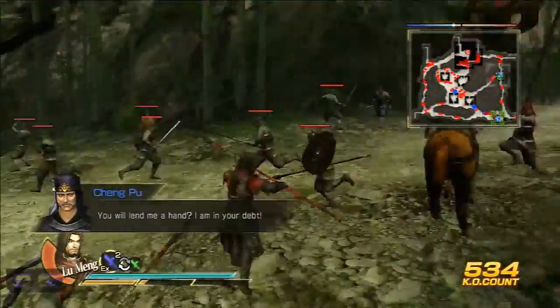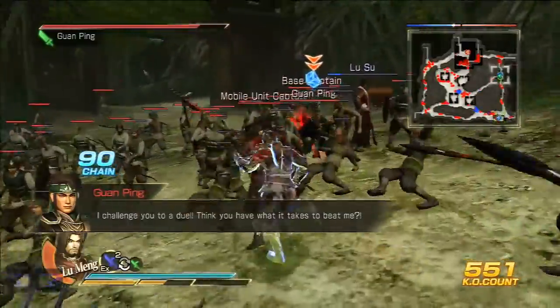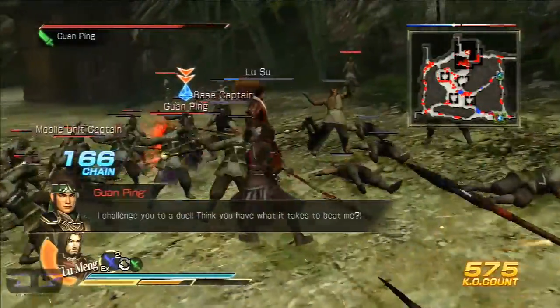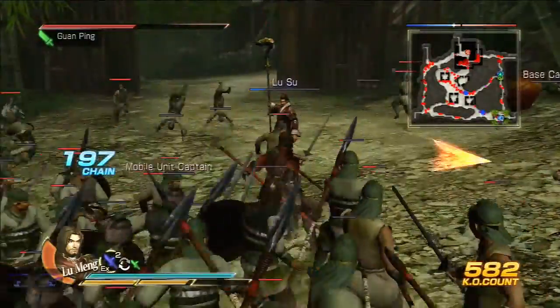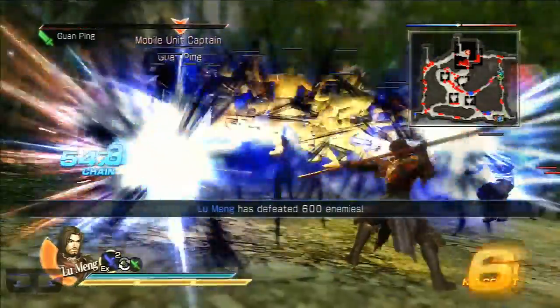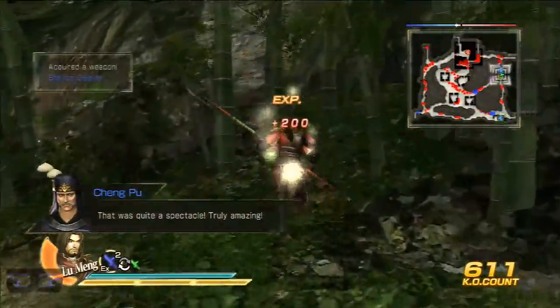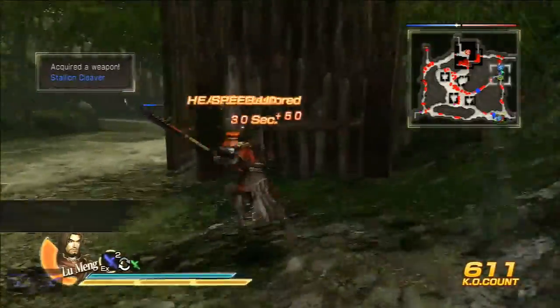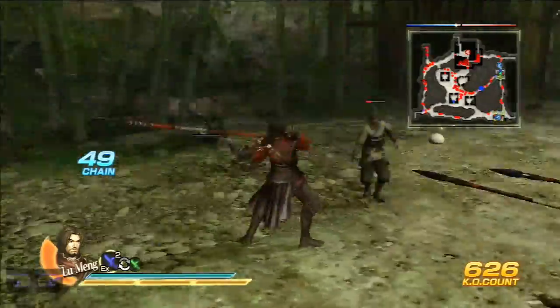Lu Su is almost dead — he's over there. He activated Storm Rush right away because the enemy's weapon is weak against my weapon. Lu Su should be okay now. He proceeded forward — he's like 'I'm fine, leave me alone.'